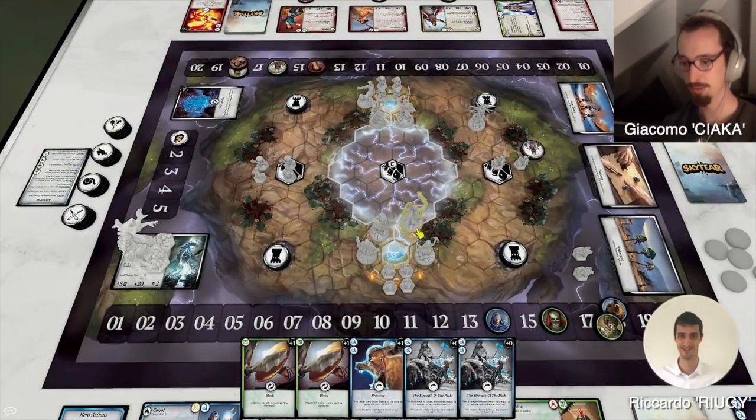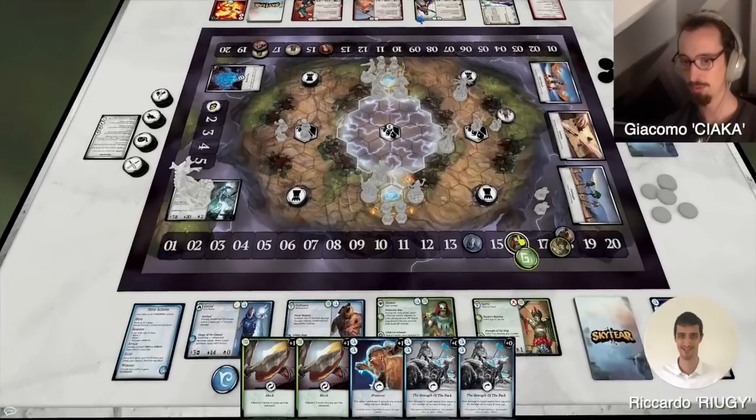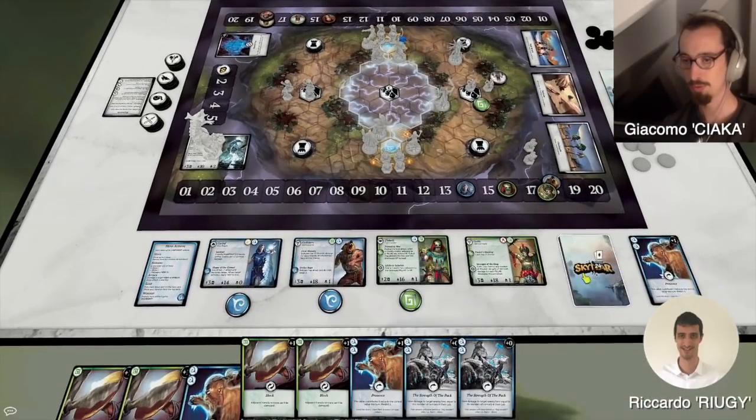Now I activate Kodlik. Move. Take a worship action. So I place a pillar right there. And I take a lead action from my deck.